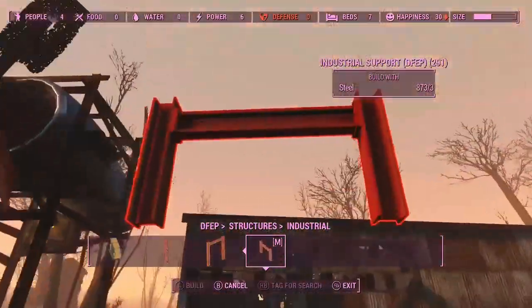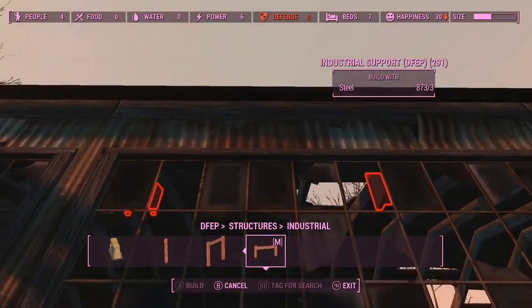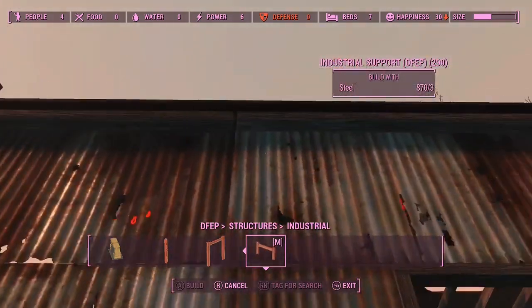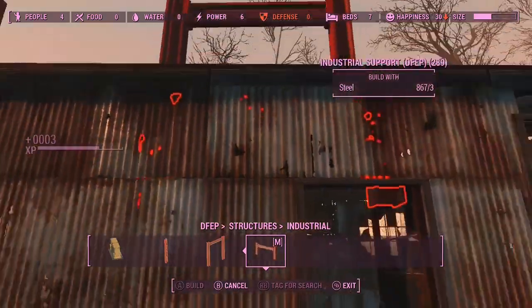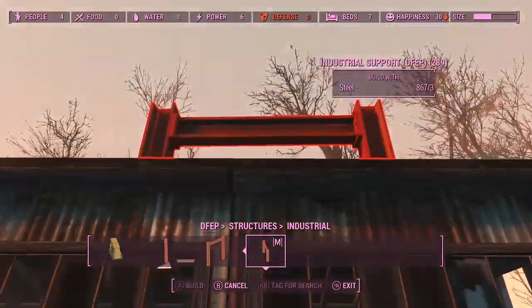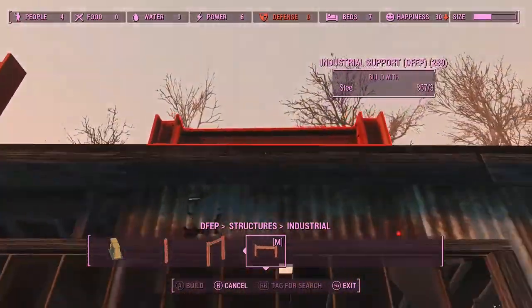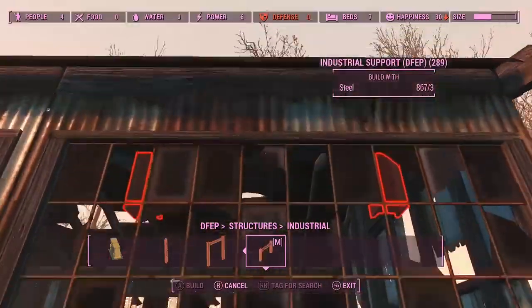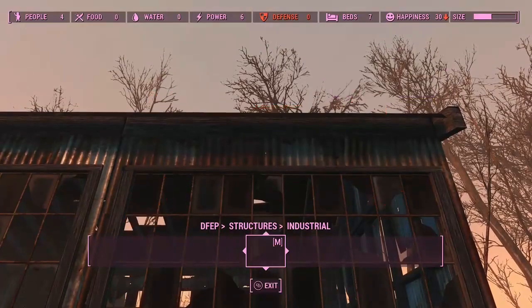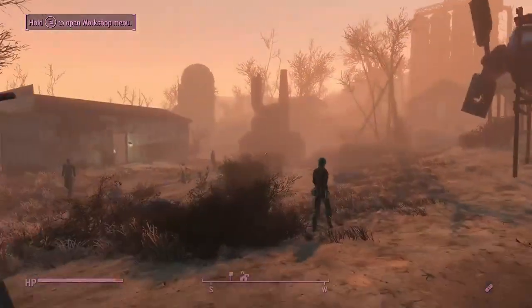Can I put this up here? Oh I can, if I jump - there you go. Jump for this one, there you go. That was the industrial stuff. We've given Sunshine Tidings Co-op a little more of an industrial look.